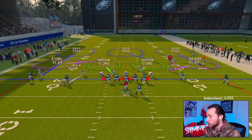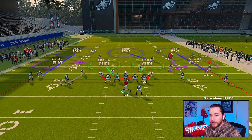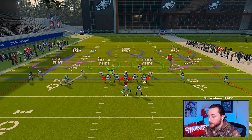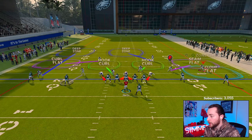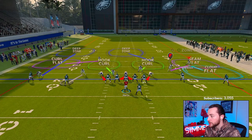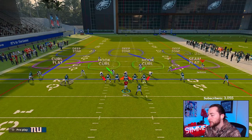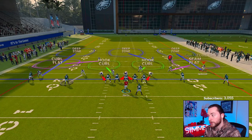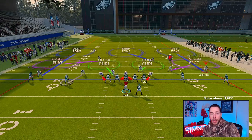Another weak spot against cover three is going to be out routes. You can either smart route them or run a five-yard out route. This corner right here is not going to break on the out route because he's in a deep zone — that's his job. If he was in a cloud flat he'd have a better break on it, hovering in that area. But when a corner's in a deep third, his job is just to not get beat deep.